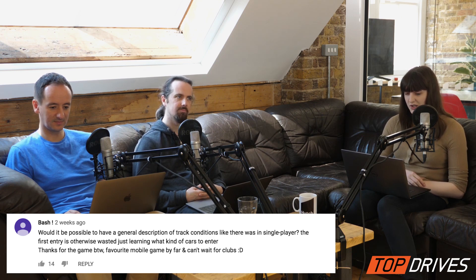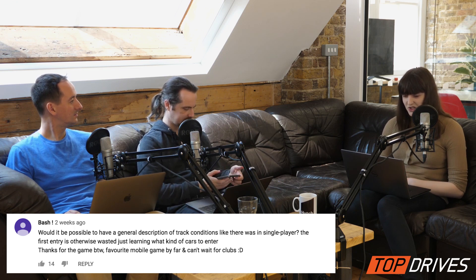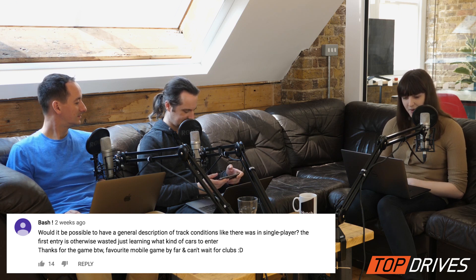The next question comes from Bash with an exclamation mark, asking: would it be possible to have a general description of track conditions in the single player campaign? The first entry is otherwise wasted just learning what kind of cars to enter. Thanks for the game — favourite mobile game by far. I have this issue in multiplayer too — I have to do a little trial and improvement before I get good scores in matches. Even the campaign description like 'surfaces on road, weather wet' isn't enough — you'd want to know how wet. This is where players have stepped in — Mousetrap and Ninja Designs on the web forum are often posting the track sets minutes after an event starts.